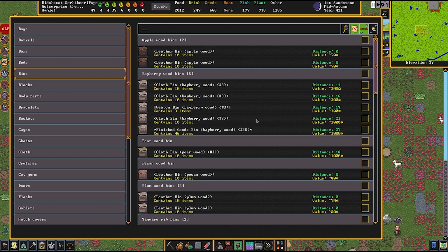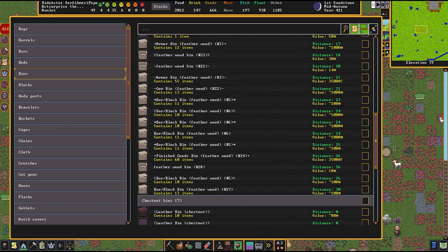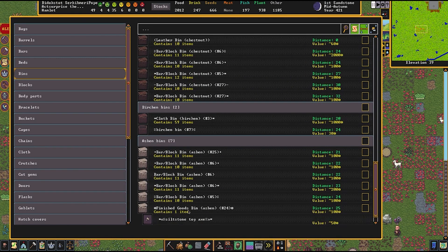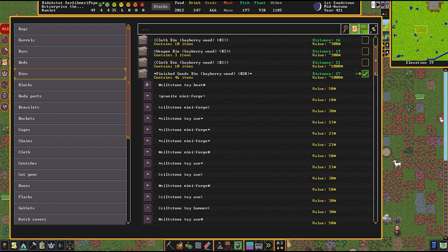Look along here for what these bins contain. You can see gem bins, armor bins, bar block bins, leather bins. There should be a finished goods bin. And here's a toy — we can bring that. I know we have more goods bins than this. Here we go: a 46-item finished goods bin with all the toys. Let's bring that as well. I think that should be everything.